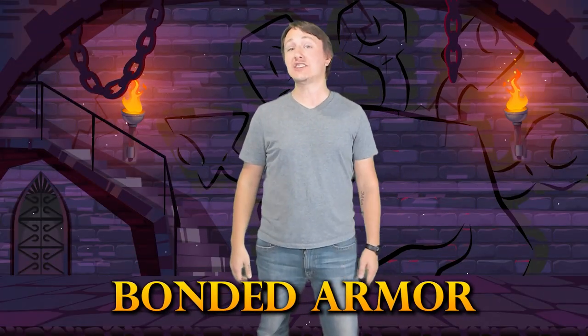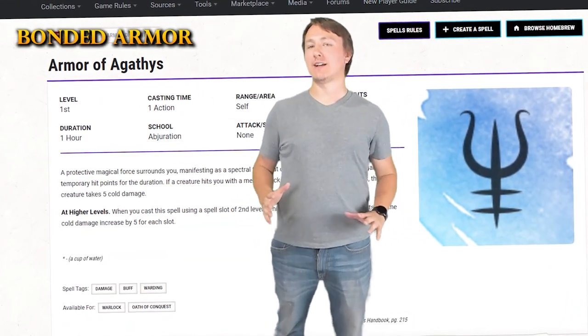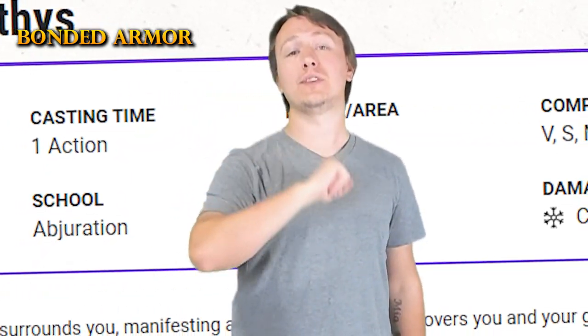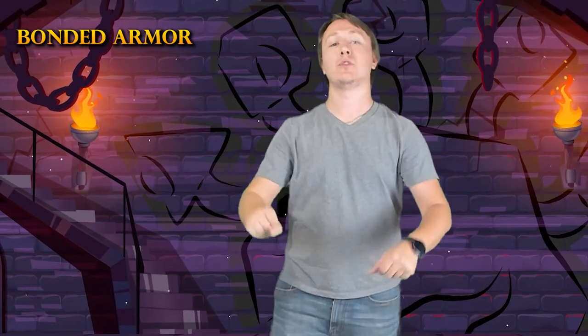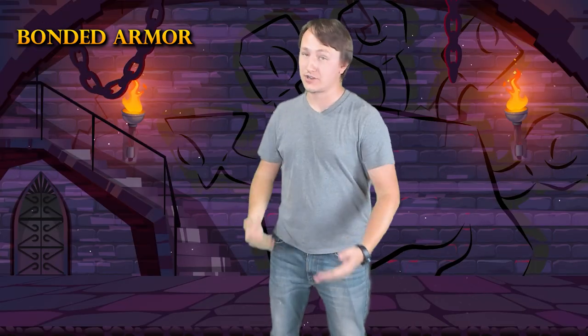Next up on our list, we have a combo that I like to call Bonded Armor, and that is the combination of Armor of Agathys and Warding Bond. Armor of Agathys is one of my favorite spells — it creates a protective frost armor around the caster, granting temporary hit points. Any creature that hits you with a melee attack takes 5 cold damage automatically, and that damage occurs as long as you still maintain those temporary hit points. You can also upcast the spell: casting it at third level grants 10 temporary hit points and 10 damage per hit, or fourth level grants 15 hit points and 15 damage per hit.